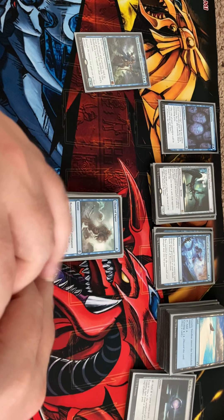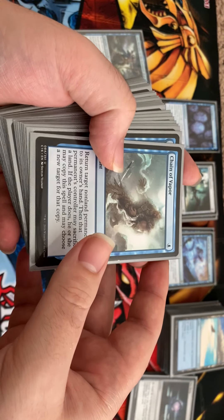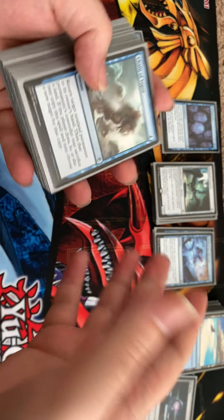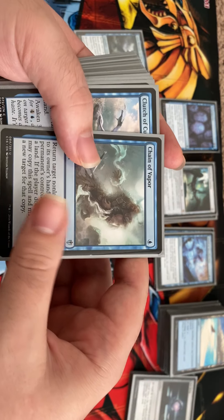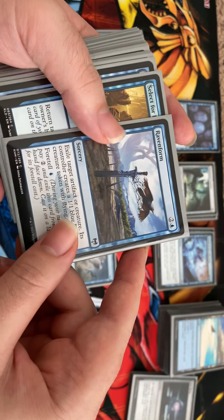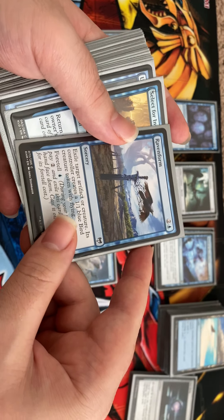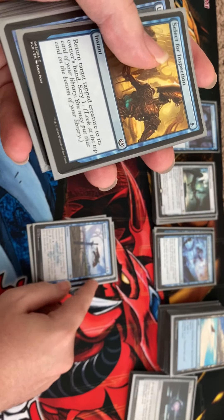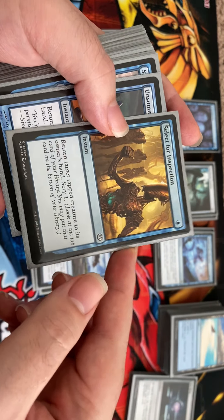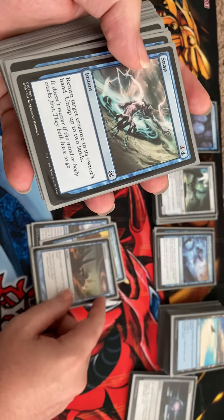What I've been doing with the deck is a whole number of spot removal cards that return things to hand, plus draw cards to fuel that. Starting with removal: Chain of Vapor, Clutch of Currents lets us get a land if we need it, Raven Form lets us exile something because sometimes exiling is better when big permanents keep coming back. Return tapped creature hits stuff that's attacking or activating abilities, and also lets us scry.